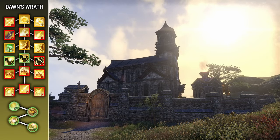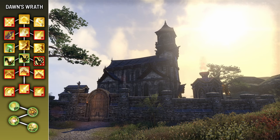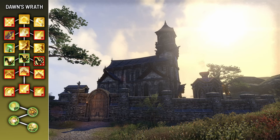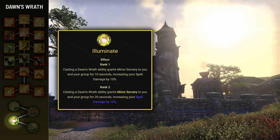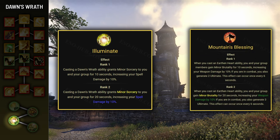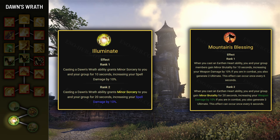Next up we have the Dawn's Wrath skill line. The Illuminate passive grants you and your allies Minor Sorcery whenever you use a Dawn's Wrath ability. Minor Sorcery increases spell damage by 10% — it's unique to Templars and crucial to have. With hybridization it's equivalent to Dragon Knight's Minor Brutality, which increases weapon damage by 10%. This means if there are no Dragon Knights in your group and you're the only Templar, you'll have to use a Dawn's Wrath ability every 20 seconds to proc this passive, even if you don't need the ability itself.